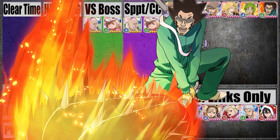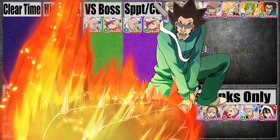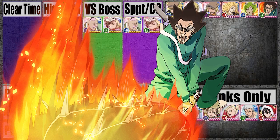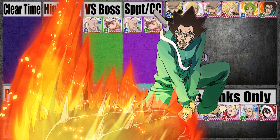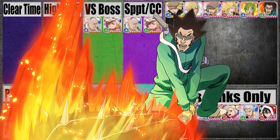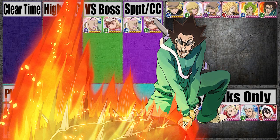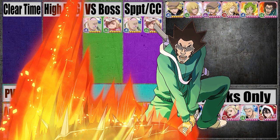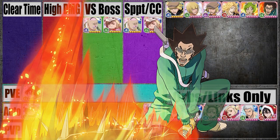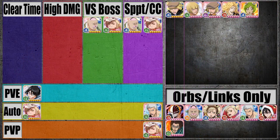Next up we have Love. Unfortunately we don't have very many Loves in this game — I really wish we would. The ones we do have aren't great, including this one. His bruiser definitely increases when he gets resurrected, but unfortunately it's not good enough. He does have Adrenaline at 15, but his normal attack is still suffering from being slow. He's not a good character. Right now he's really only good for Orbs and Links Only, so we're going to put him down here as well.